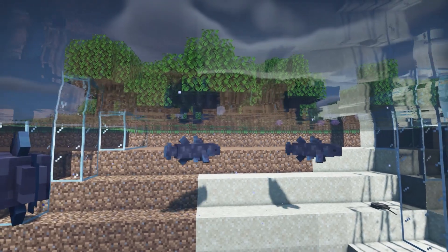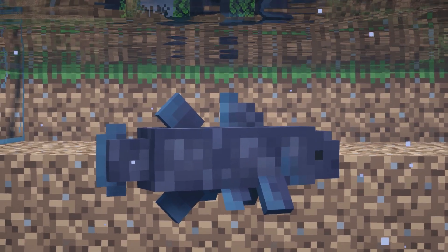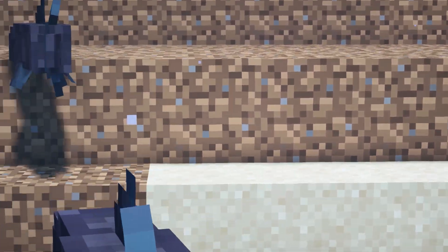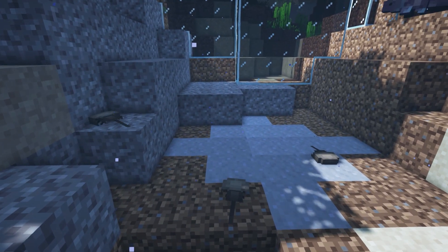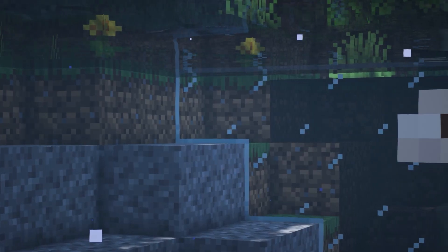Up first we have the Minecraft mod Odd Water Mobs and this adds these really cool unique creatures to the game. It spawns only when it's raining and it can sell for a lot of emeralds. This creature, which is a horseshoe crab, spawns near beaches and it drops thorax. And here is an anglerfish.